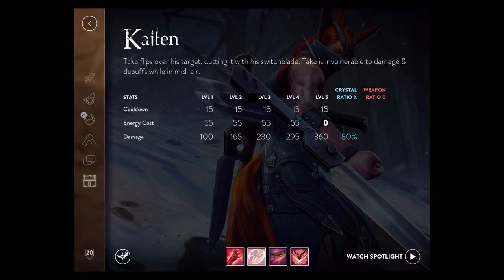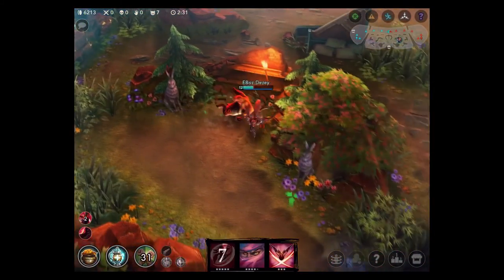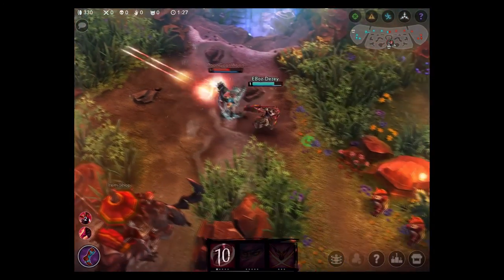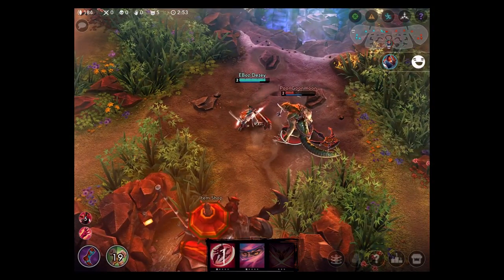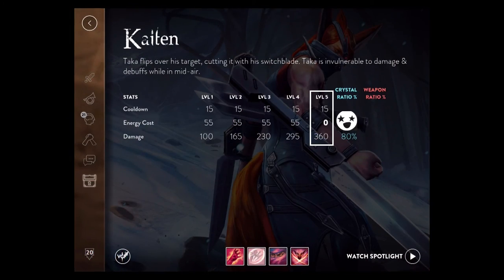Taka's A ability, Kaiten, is a somersault flip on a target minion or enemy hero. When using Kaiten, Taka flips over the target landing on the opposite side while dealing crystal power damage. During the somersault, you can dodge anything if timed correctly. I overdrive this ability first to get the free energy usage at 5 ability points.